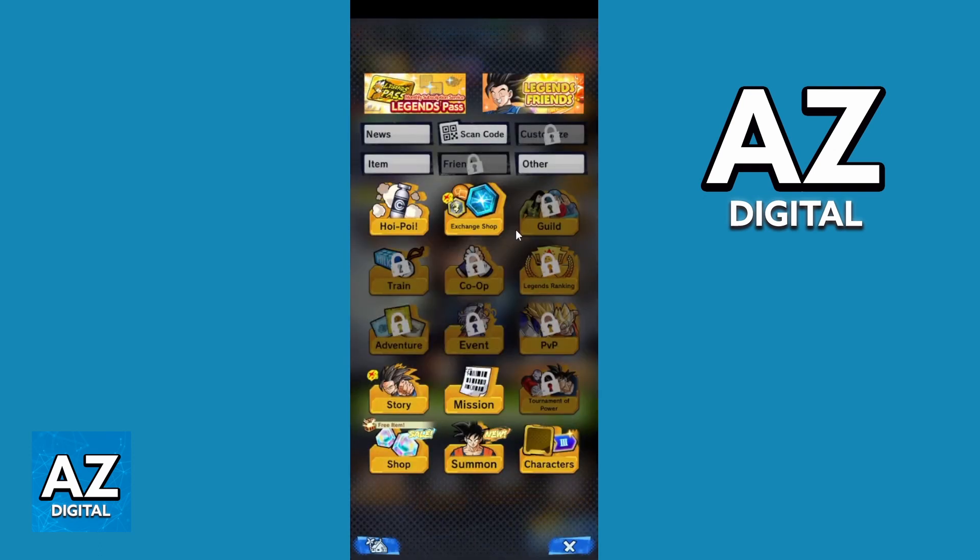Now you can see all the menu options. You can see new scan code, item, other and much more. In this bottom section you can check mission, shop, characters and much more.